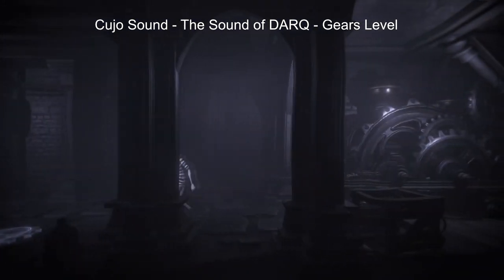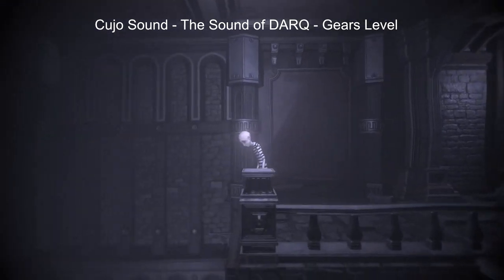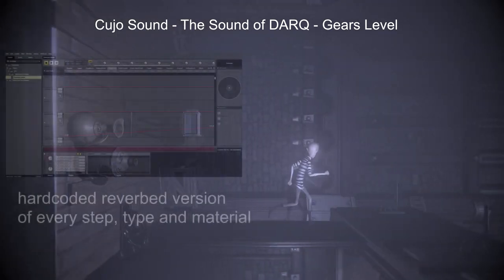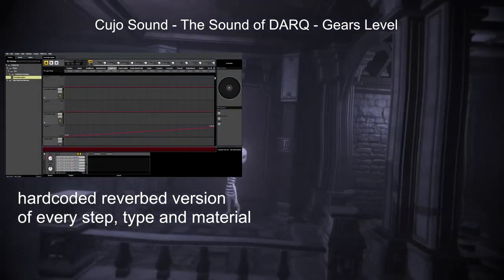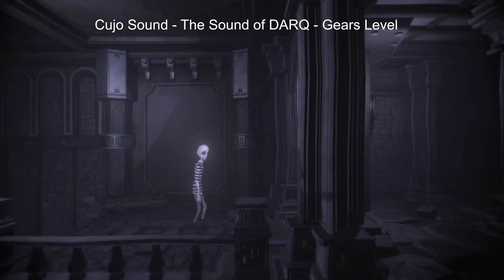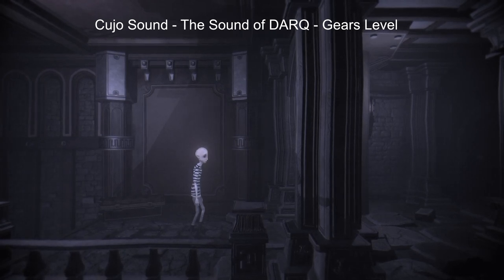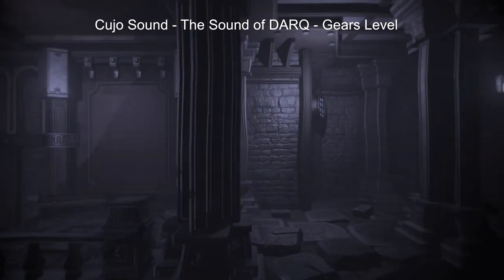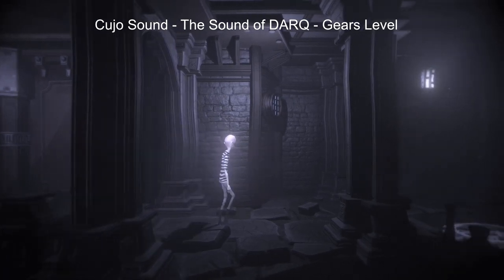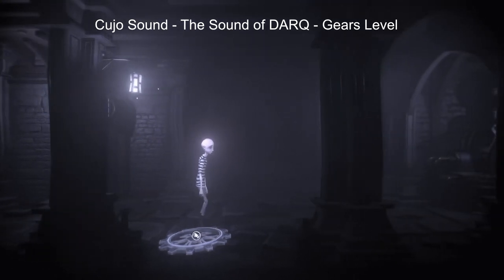Notice how the reverberation of these footsteps changes depending on where we go — slightly different depending on bigger or smaller rooms. These are all hard-coded, because the reverb plug-in in FMOD didn't sound the way we liked. So we hard-coded assets that have the right reverberation. I think we have small, medium, and large rooms, and all assets have been run through the same batch process.